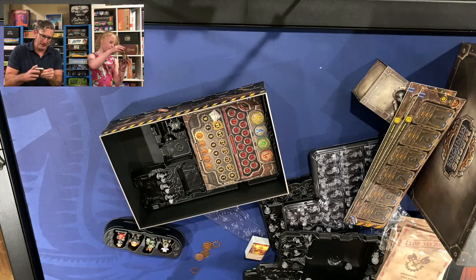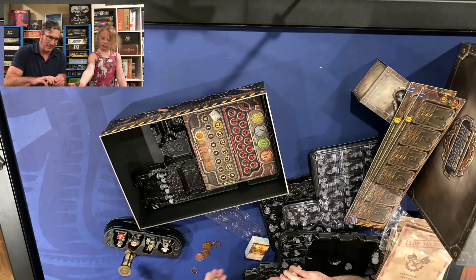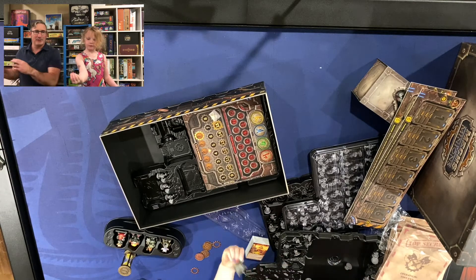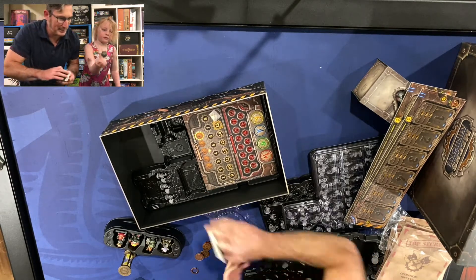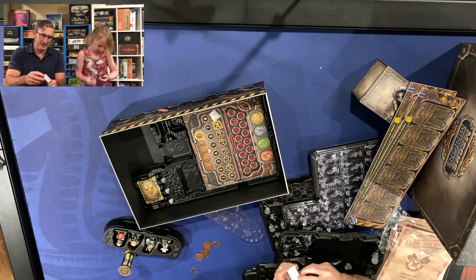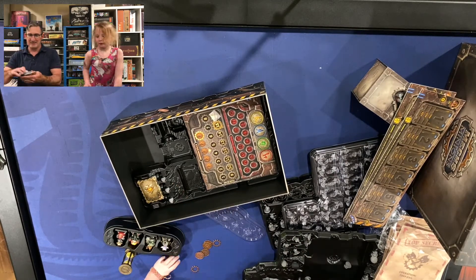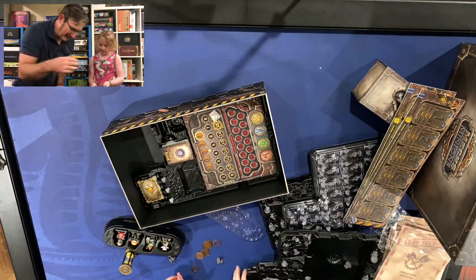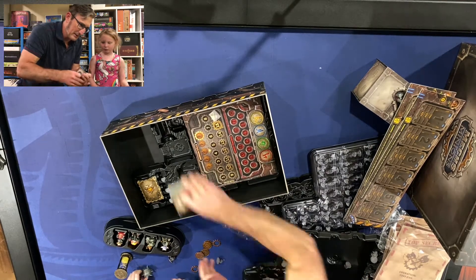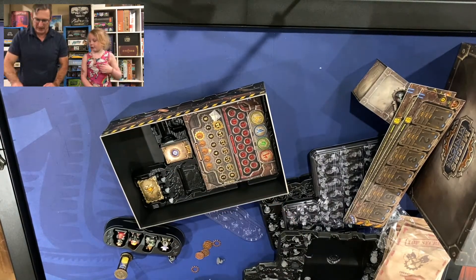Definitely a lot of content for the money. From a value standpoint - I have not played the game yet so I can't comment on gameplay. Looks like a little thing that Luke practices with on the Millennium Falcon for his Jedi training. What are these little minis? Oh, there's like little night guys. It's hard to see some of this stuff. This is a lot of pieces! I'm gonna do a lot of painting!